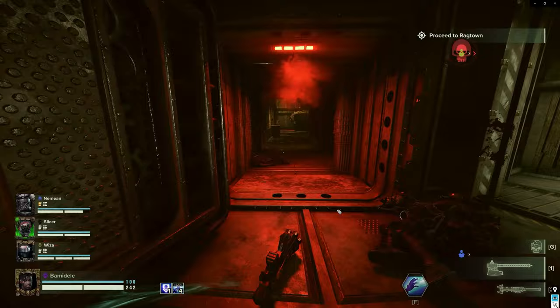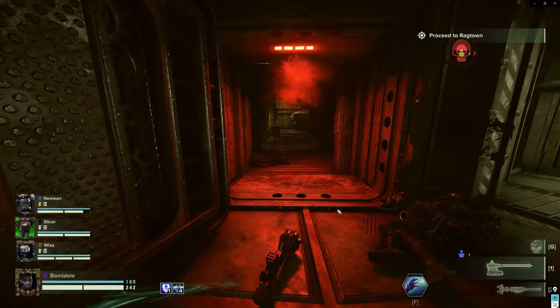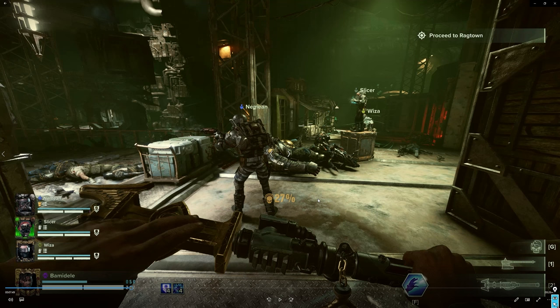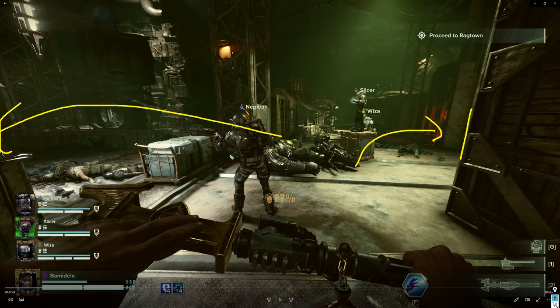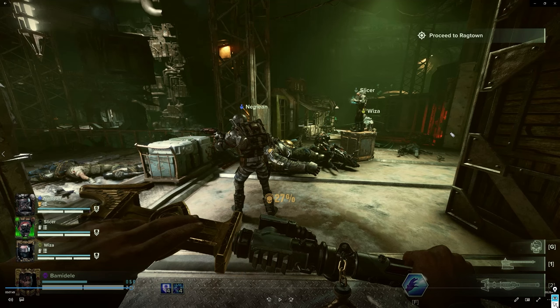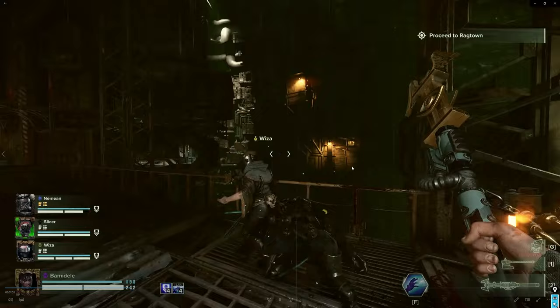That was a Beast of Nurgle. A quick tip for this map: whenever you are at this area and you hear the Beast of Nurgle spawn noise, it is more likely than not going to spawn through this door down the stairs. If it's a Plague Ogryn, it's going to come from around the corner to the left. So if you hear that Beast of Nurgle sound, it's time to hang back, come in here, because you can pick it off and deal quite a lot of damage as it's coming up the stairs. If your team runs backwards towards this entrance, you can do a lot of damage before it's even able to attack you.